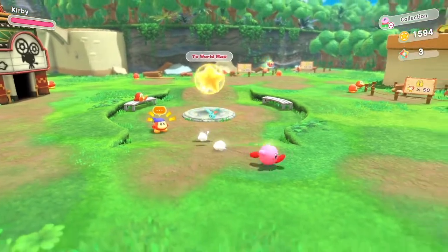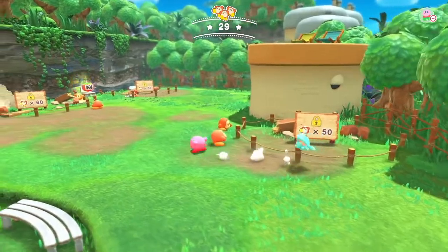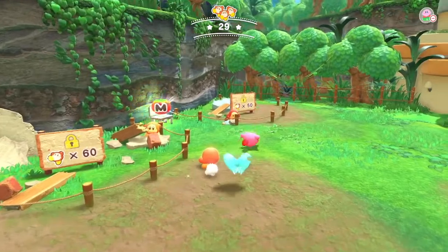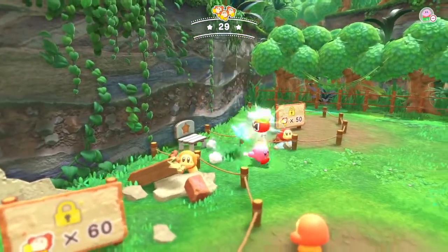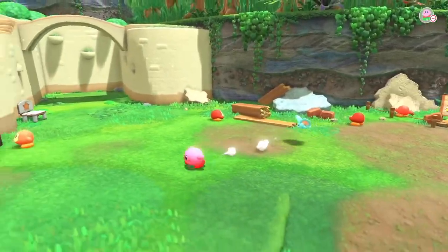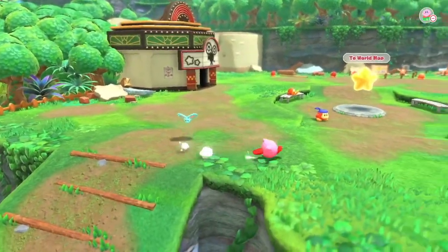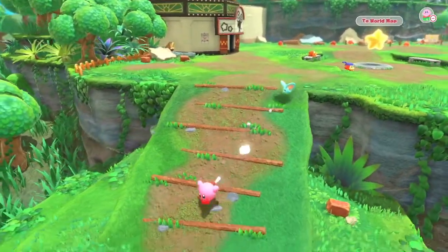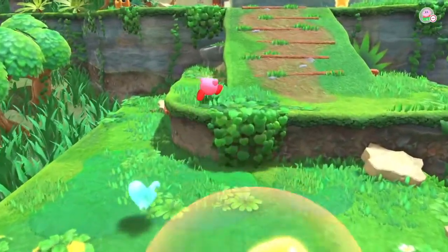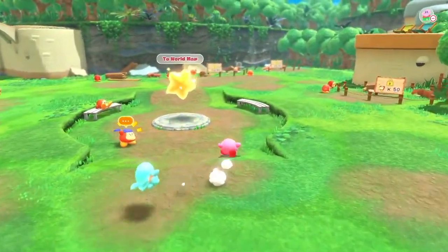So basically, this is our main hub area of the game. We have these little signs here indicating numbers of Wildeese we have to save to build something new. There is also a maximum tomato right here, so if you need a health refill, that's a very easy way to get some health back. There isn't a whole lot to see here yet, but as we continue rescuing more Wildeese, a lot more options will open up. Also, there's a warp to the arrival point, which was the tutorial stage. But with that being said, let's head over to the world map once more.